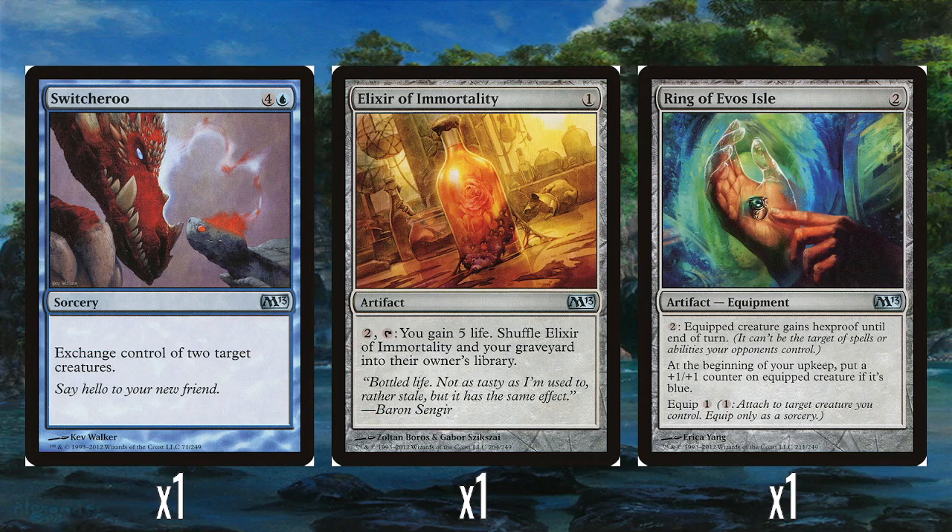A single Switcheroo — I think it's a really cute spell. Four and a blue, you just exchange control of two target creatures. If you've got Talrand making drakes, you can just swap a drake token with something your opponent has, like a Kraken Hatchling for their best creature. I'm not sure it's ever been reprinted, but it's a fun card. And then Elixir of Immortality — one colorless and then two to tap it — you gain five life and shuffle the Elixir and your graveyard back into your library. Really good in this deck since you're casting lots of spells and want them all back. Gain a bit of life, keep yourself in the game.